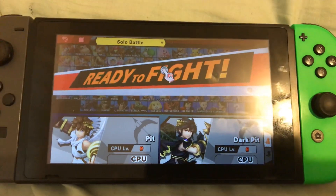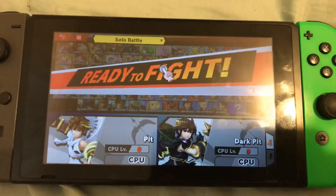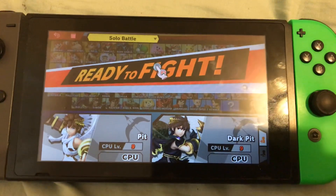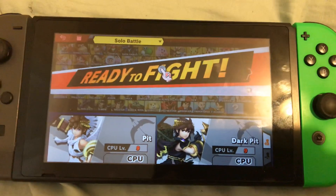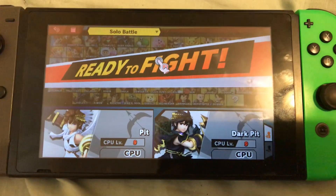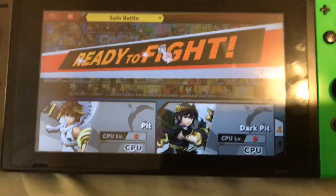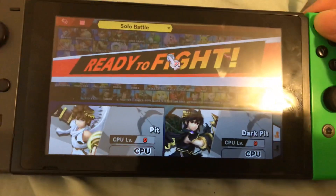What's up guys, today I'm going to do another Smash Bros Ultimate CPU fight. Today the fight's going to be between Dark Pit and Pit. Personally I like using Dark Pit more because of its side special — it launches you more horizontally, but Pit launches you more vertically. I don't really like using Pit; I like using Dark Pit. So I kinda want Dark Pit to win.